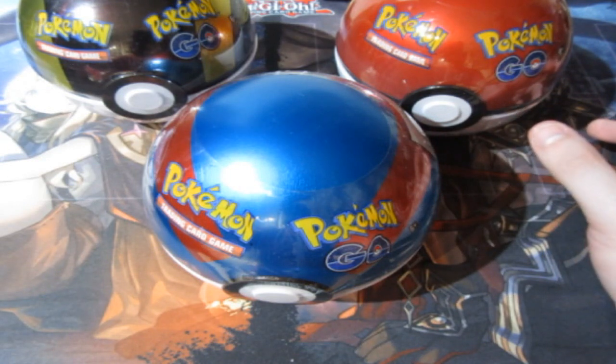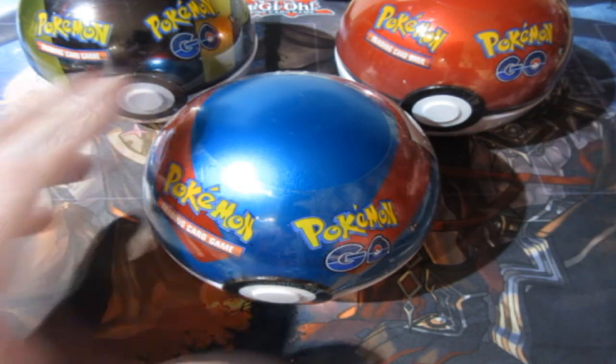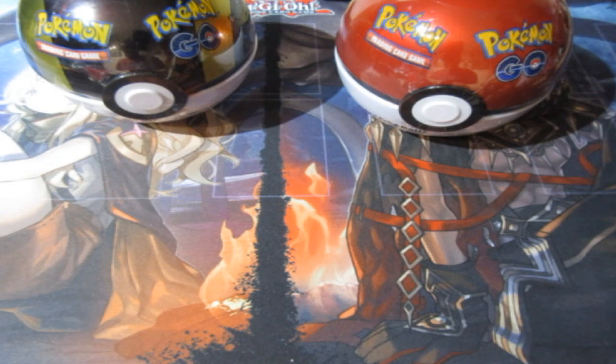Now this set is not a main set — it's a side set — but they always release something amazing out of them. There's a Radiant Charizard in this set, a Radiant Blastoise, a Radiant Venusaur, and the Mewtwo V-Star card and alternate artwork Mewtwo card. There's also a special Ditto card that you cannot get unless you peel a card, and I'm hoping to pull one of them today.